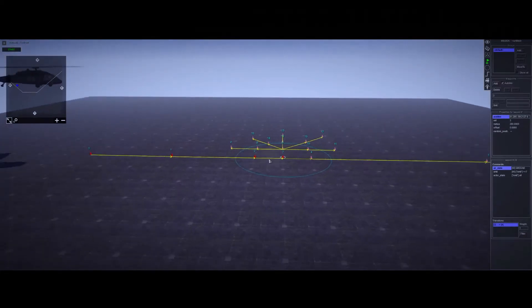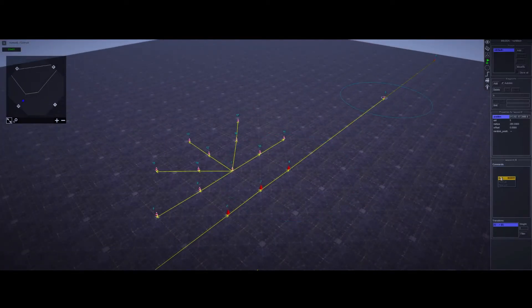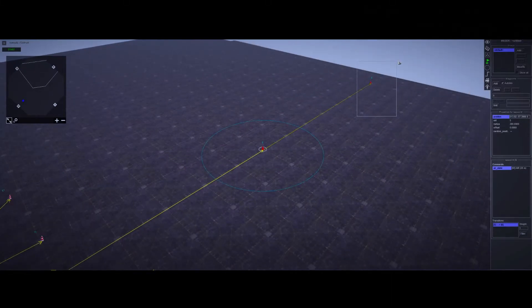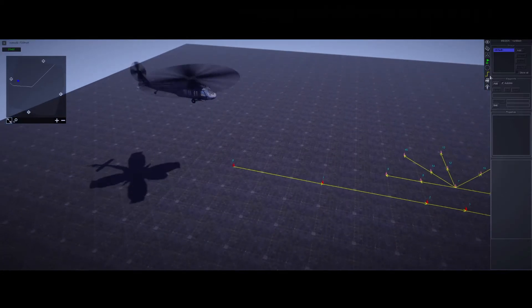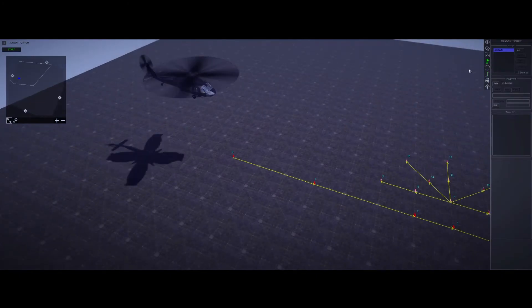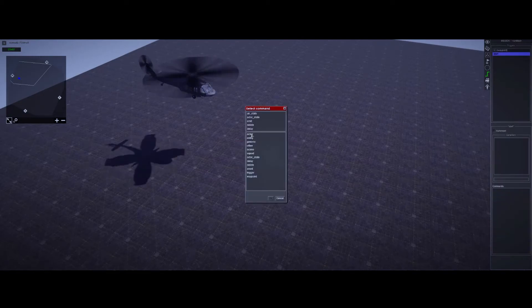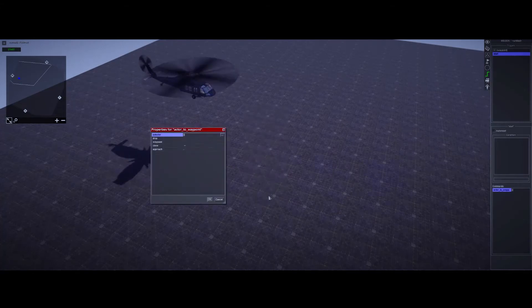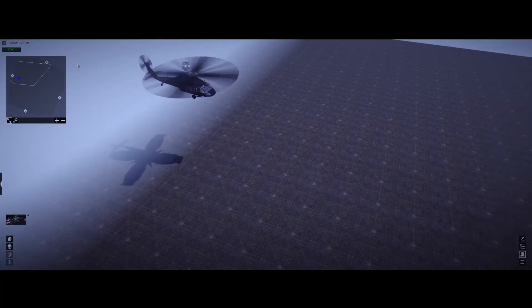After dropping off units, the helicopter needs to take back off. Select the next waypoint, add an Air State of 15, and then increase it on the following waypoint to 25, and finally delete it at the end. One thing I forgot: you need a trigger to tell the helicopter to start at waypoint zero. Add a trigger, name it 'start', go to Commands, then Other, then Actor to Waypoint. Set it to start at waypoint 0, enable teleport and rotate, and set the tag to 'heli'.